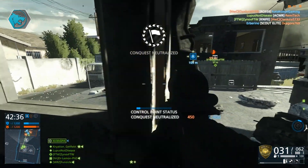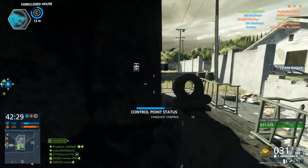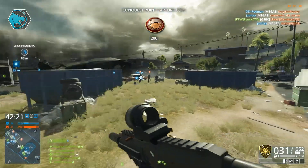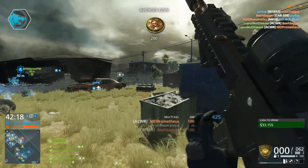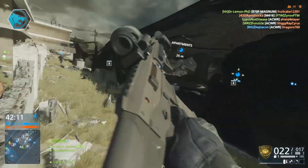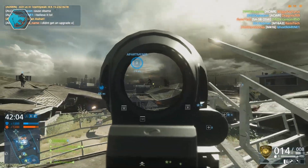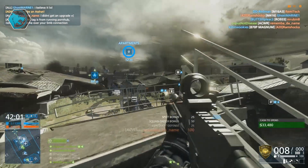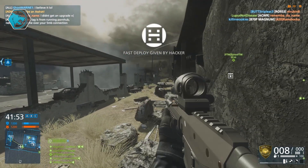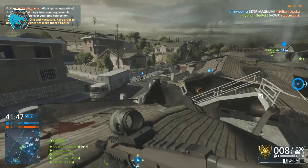With ammunition still left in the chamber, the ACWR reloads at just 2.0 seconds — pretty significantly fast. Even when you run out of ammo it only drops to 2.2 seconds, which is considerably faster than the reload speeds of both the M416 and the M16 with ammo still in the chamber. The M16 is 2.38 seconds and the M416 is 2.21 — both higher than the ACWR's empty reload. So the slowest reload on the ACWR is faster than the fastest reload on both assault rifles. With ammo depleted, the M16 reaches 2.72 seconds and the M416 reaches 2.6 seconds.